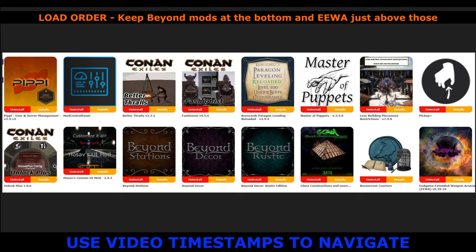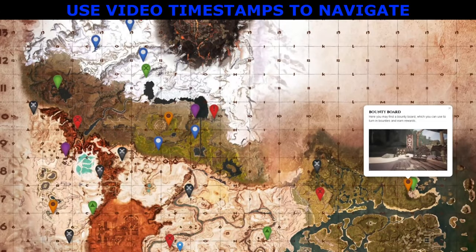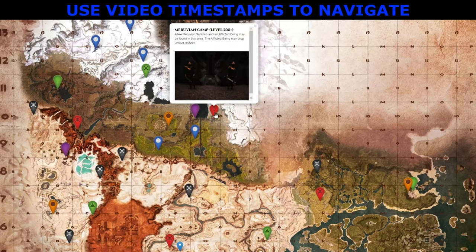And of course we have Unlock Plus as well — so those are all the mods we are running. For those of you who already know about EWERP and Paragon Leveling, you can use the timestamps to jump ahead. EWERP comes with an interactive map which I have linked in the Discord under the server section. As you can see, there are lots of different things added — Meruvian camps level 200 plus.